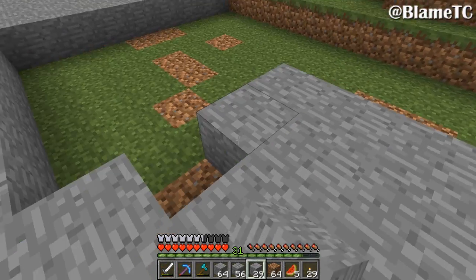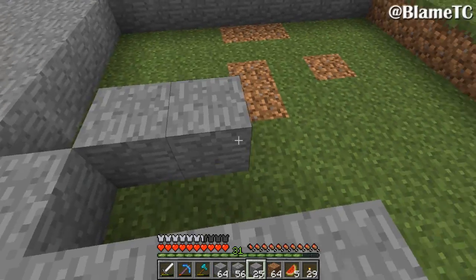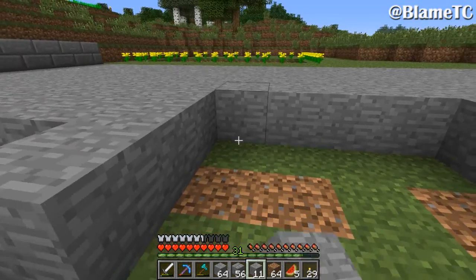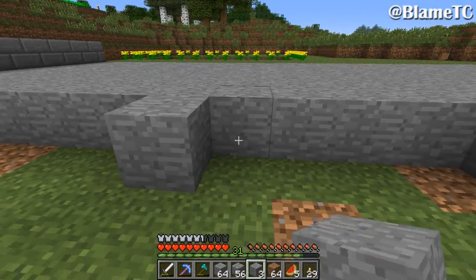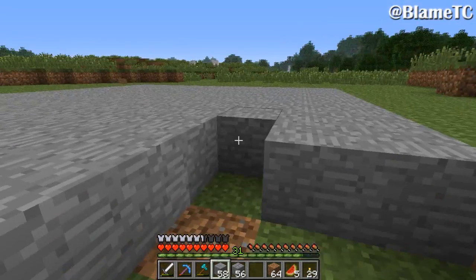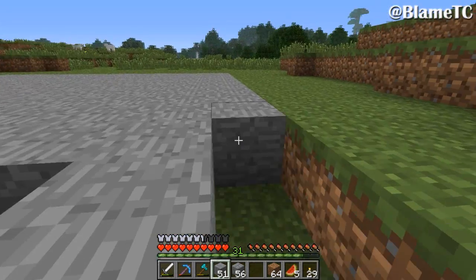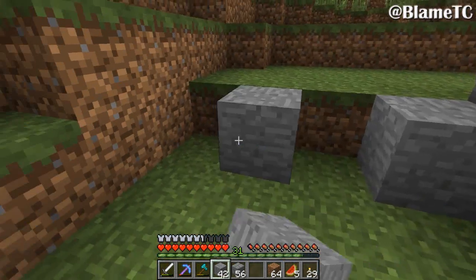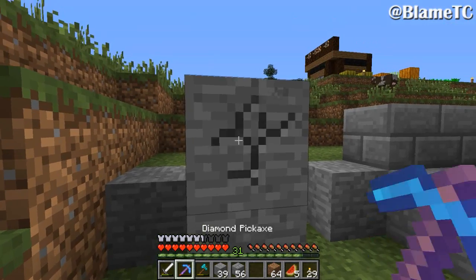I grabbed nether wart, some soul sand, and some blaze rods. I don't know where we're going to set up for the nether wart but I'll put it in the netherrack chest if you want to get to it. I also grabbed some smooth sandstone and some redstone stuff.